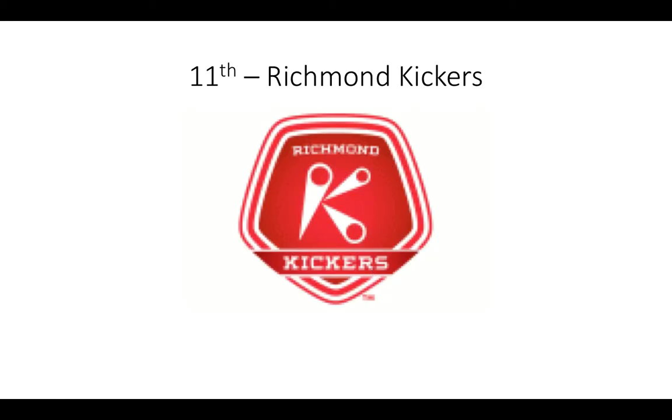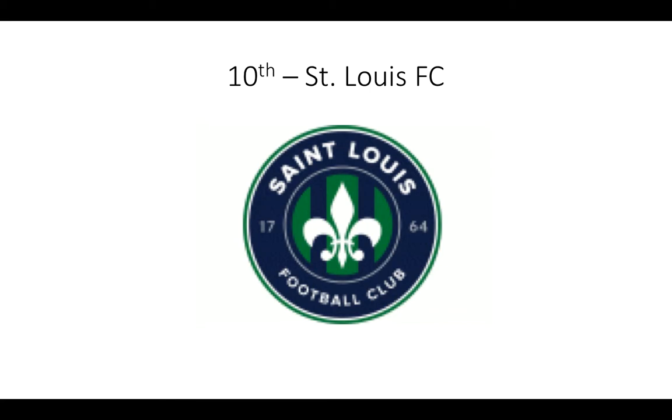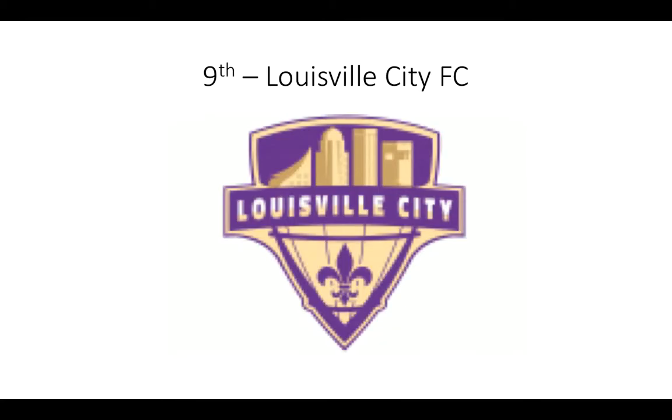Richmond Kickers — it's a K, nothing more to say. It also does look like a chicken, though. St. Louis FC — first of the Fleur-de-Lis brothers. Honestly, it just doesn't look good. It was not invented in 1764, by the way — that's when St. Louis was invented. I just think it looks worse than Louisville City FC, which is next. I like this — I like the purple. It's probably an Orlando City affiliate, because that's the only team that has purple.